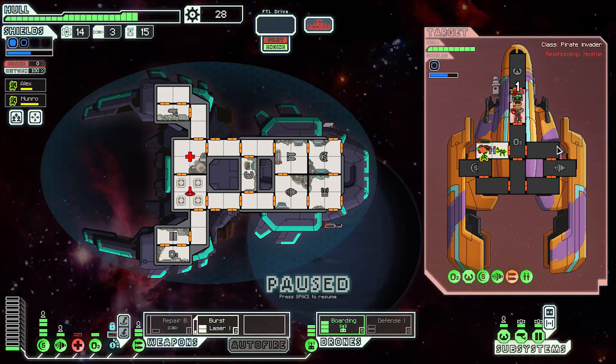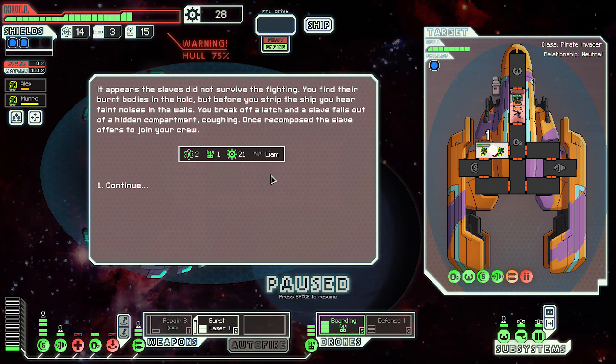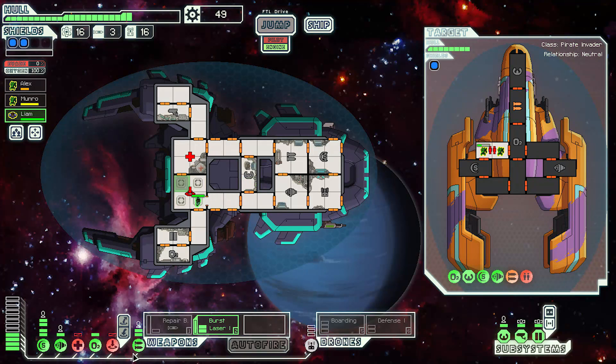The burst laser is what I should have been using to take down the clone bay. Let's go for the weapons instead. It looks like they're going to die. The slavers did not survive the fight — you find their burnt bodies in the hold. But before you strip the ship, you hear a faint noise from the walls. You break off a hatch and a slave falls out of the hidden compartment — once composed, the slave offers to join your crew.